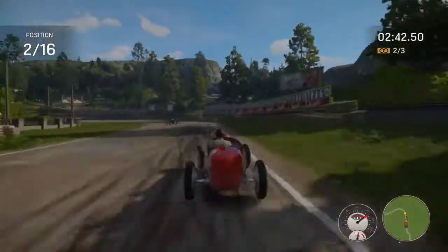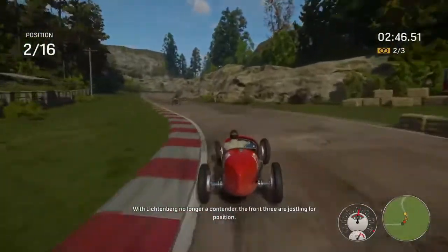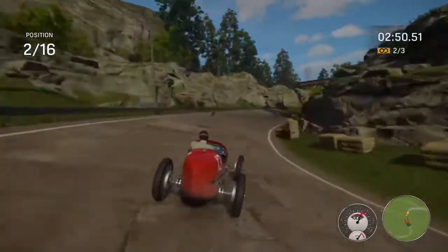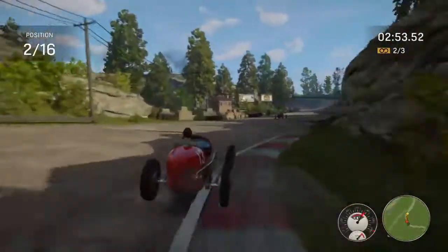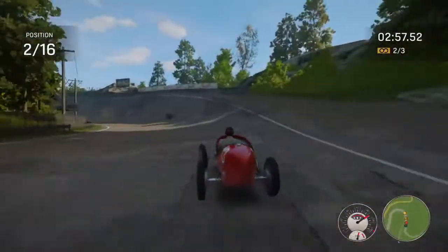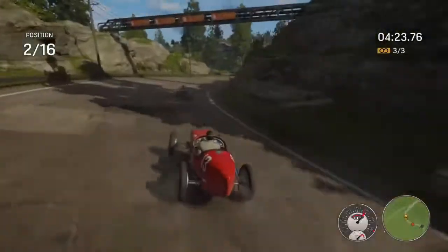There's another grass section coming up but we will not be using it this time, because it really doesn't go in your favour - you will spin off and go into the hay. Stick to the right where all the cars are going, or maybe go to the left depending on your speed. If you feel like you're going too fast, tap your brake multiple times to slow yourself down. Do the same thing around the next bend, just on a different angle.